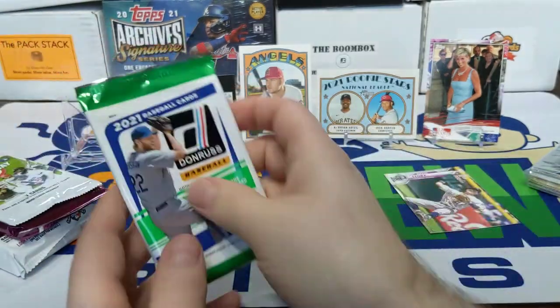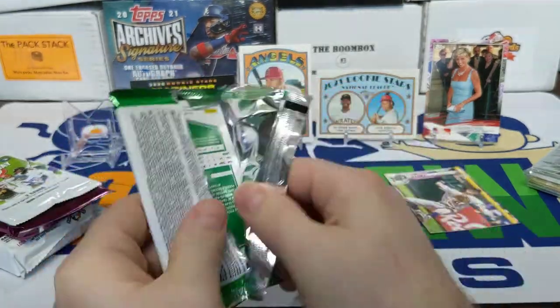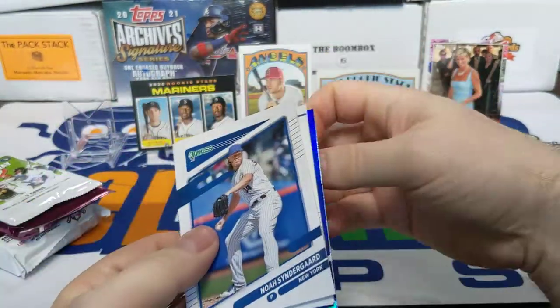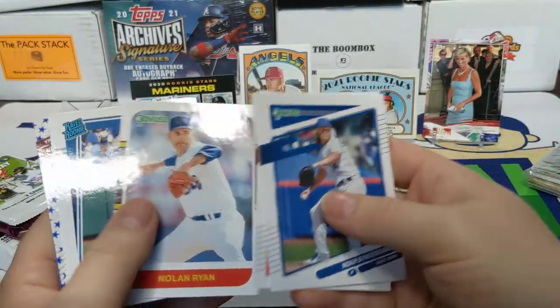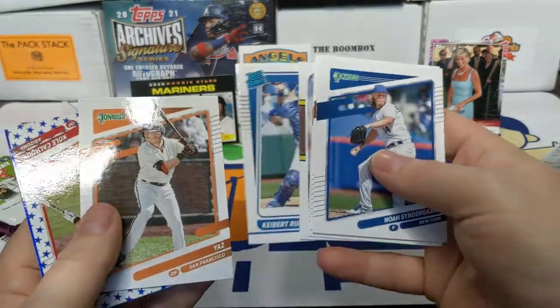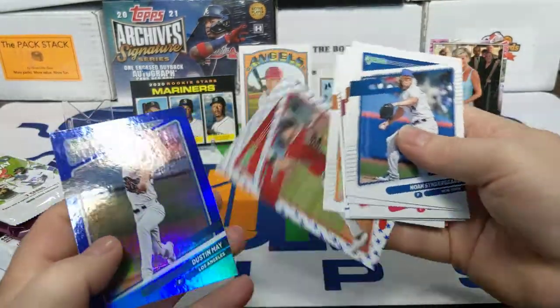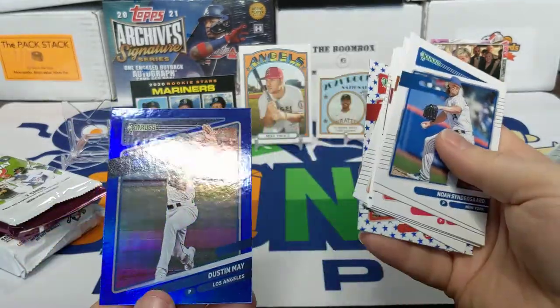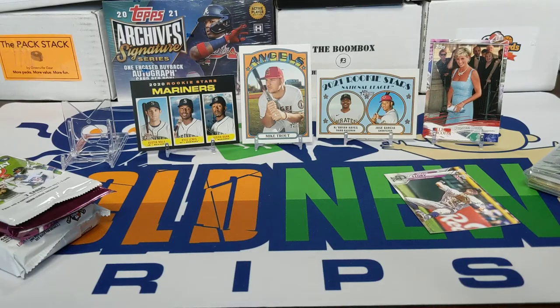Four packs left. Moving on to 2021 Donruss baseball — see if we can get another nice rookie out of here. There's a Noah Syndergaard, a Nolan Ryan, Herbert Ruiz... yes, Mike Calhoun and Dustin May — it's nice when the Dodgers are in blue like that — but definitely not much out of that pack.